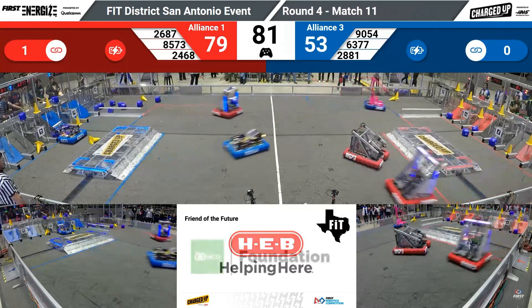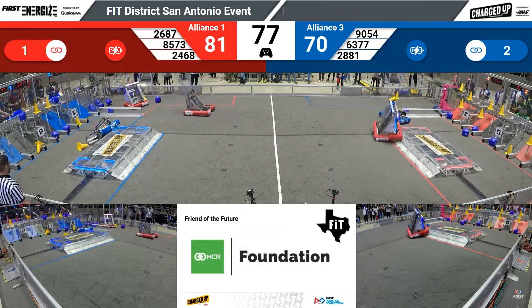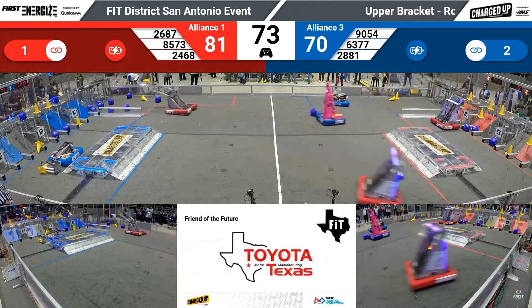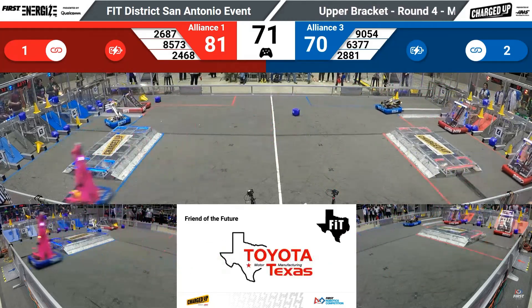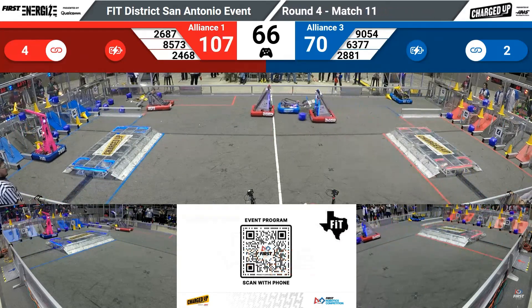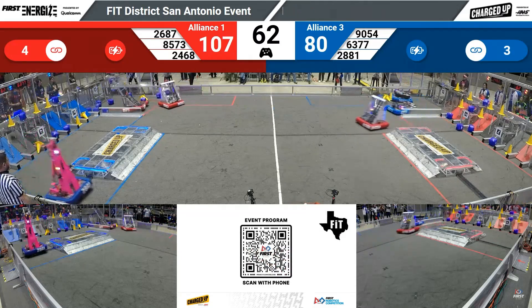90 to 54, up and over the blue charging station. Lady Cans back at the loading zone. 2468 Team Appreciate loading a cube — up and in. Their brother team puts another cube in for the red alliance. Howdybots at 99 to 70. One minute remaining. 2468 scoring another cube.